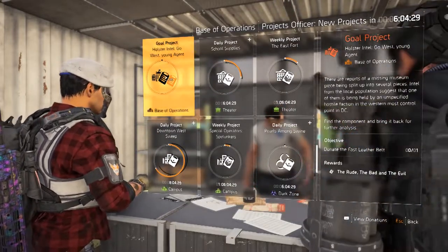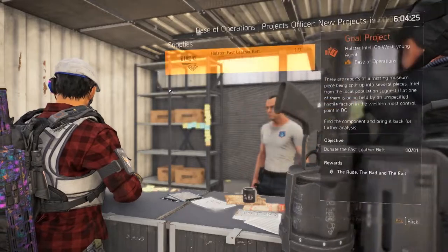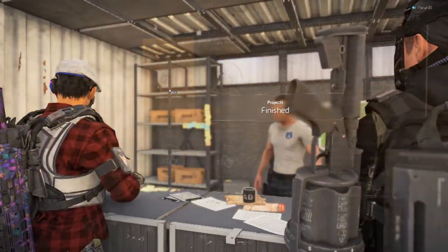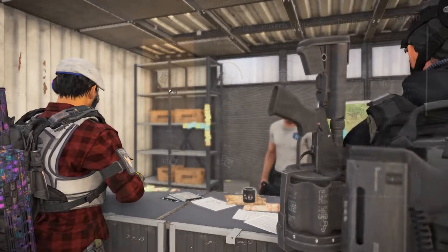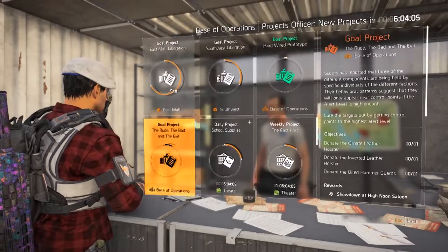With the first part done, go back to the project, donate the Fast Ladder Belt, and the project is complete. After that, you'll be given the second project of this quest, and you'll have to go get three more pieces.